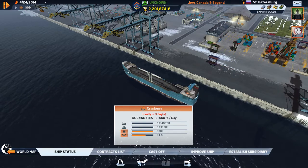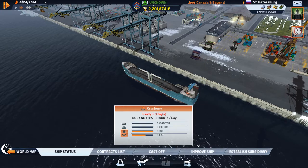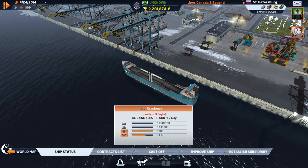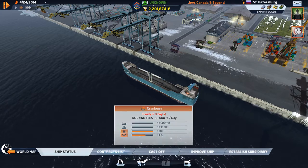This is the smallest of the vessels — you start with a choice of three. I have no cargo on board and I am full of fuel. So let's find ourselves a contract.